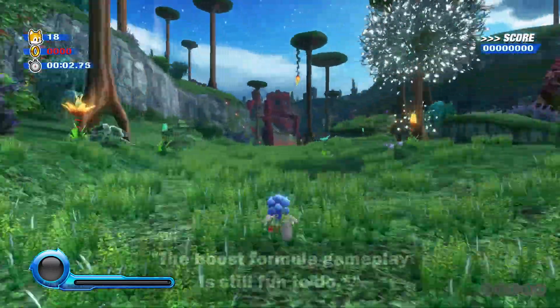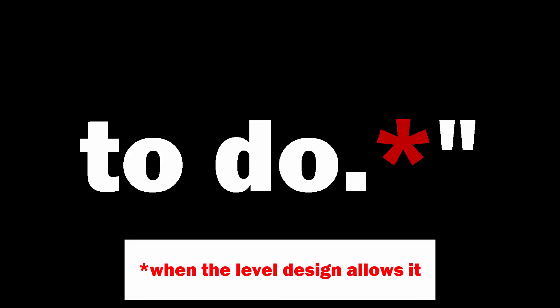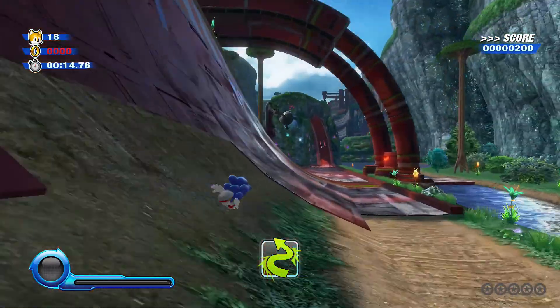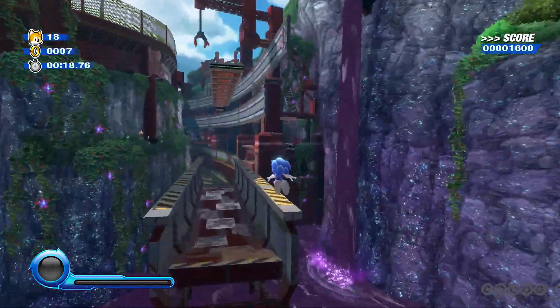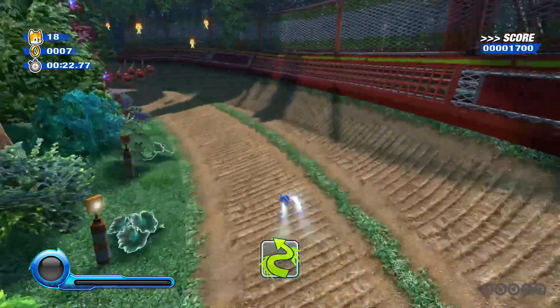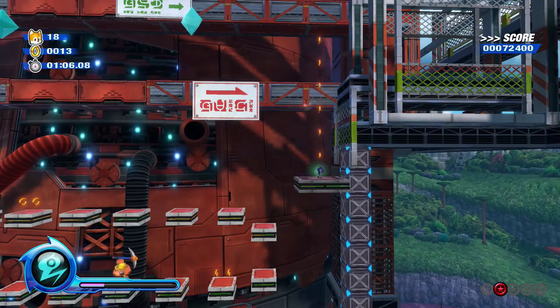So remember when I said the boost formula gameplay is still fun to do? I forgot to mention the big asterisk next to that, to symbolize when the level design allows it. The level design in Colors Ultimate isn't as simple as I remembered. A lot of the time, boosting freely down a level isn't granted because of the level design — not enough regular Wisps for the boost gauge to fill up, or I'm drifting across a level. There's far more platforming sections in Sonic Colors than I remembered back in 2010.